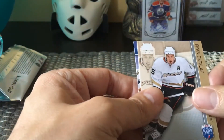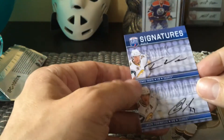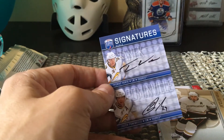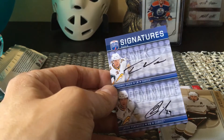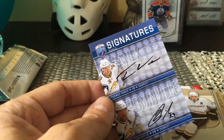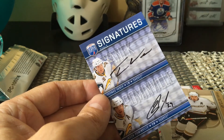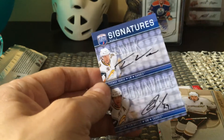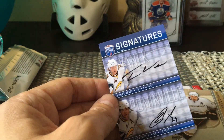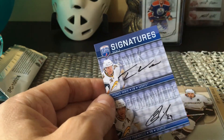We did get an auto — and the auto is a Thomas Vanek and Jason Pominville dual! So we got a Buffalo Sabres dual auto. Vanek and Pominville are two very decent hockey players, so that's nice. The duals are inserted one in sixteen packs, so we actually hit a rarer card — pretty cool.